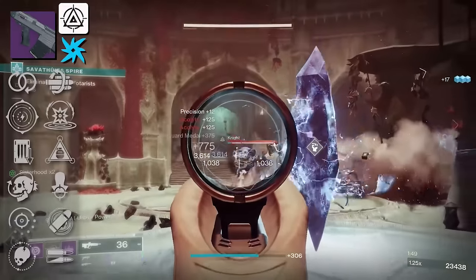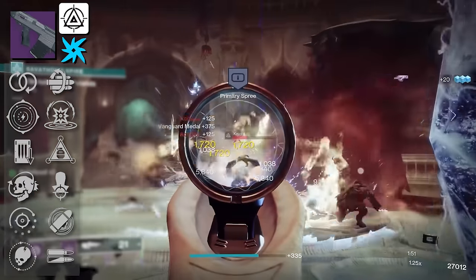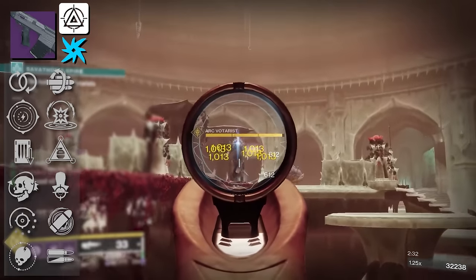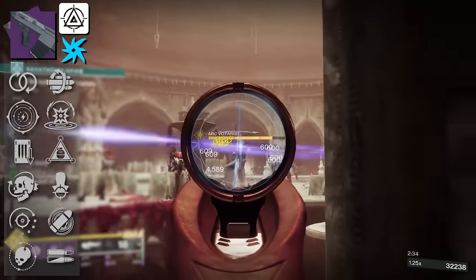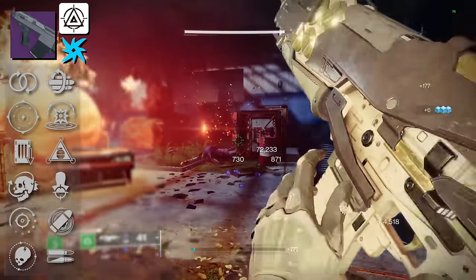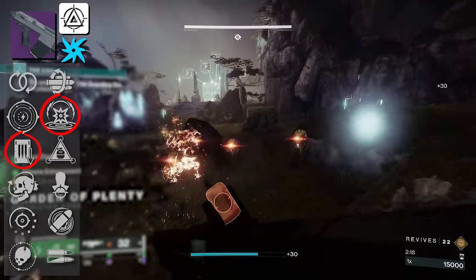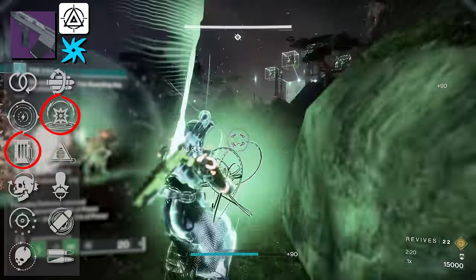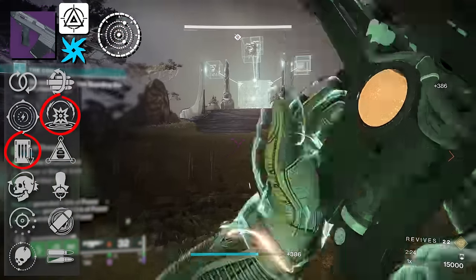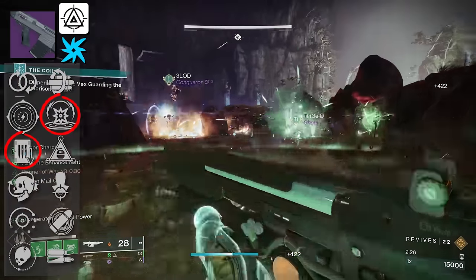Next we have Battlescar, a very good kinetic pulse rifle in the lightweight frame archetype. Even though lightweight frames aren't that great, I feel like Battlescar can somewhat hang. Headseeker and Keep Away is a great PvP combination. For PvE players, you've got Kinetic Tremors and Shoot the Loot. It's still good considering you've got Field Tested as the Origin Trait — I really like Kinetic Tremors on Battlescar and would highly advise getting one of these rolls.